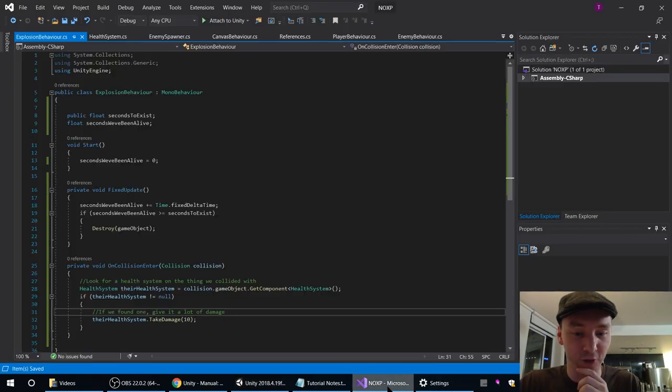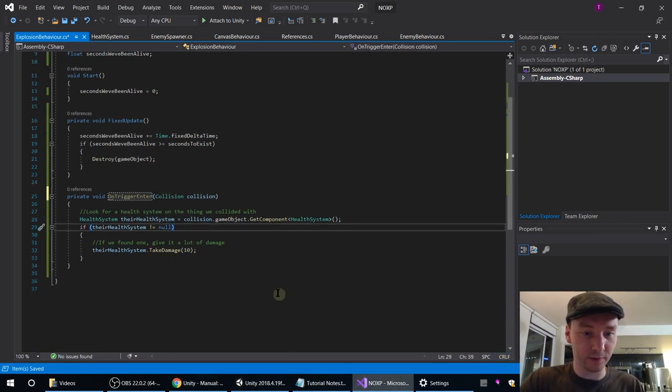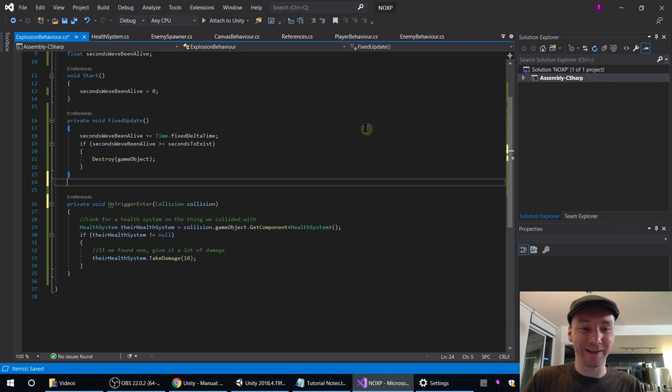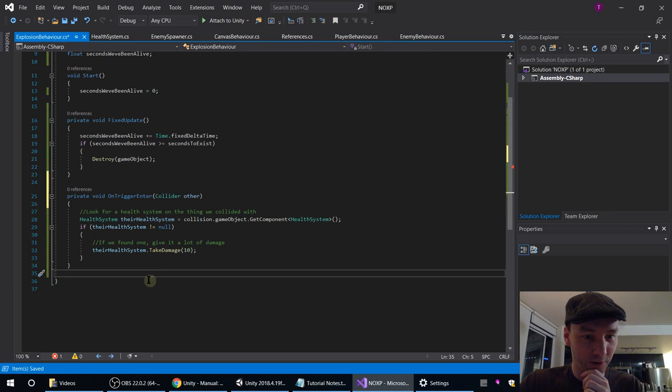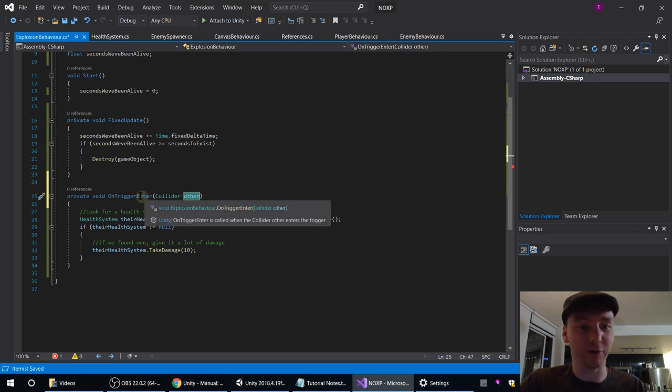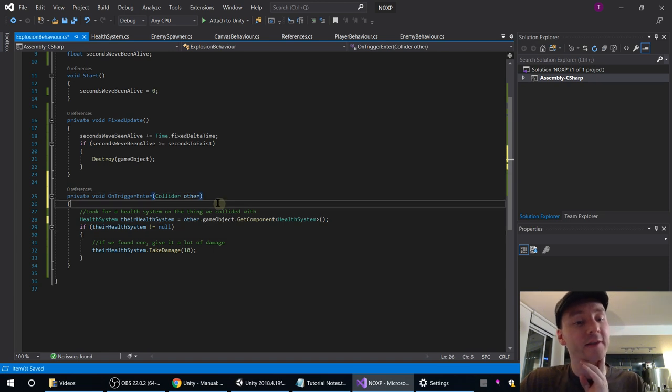It's not working, and I know why — because we made it a trigger. If it's a trigger that you're checking, that's a different kind of thing. The function is OnTriggerEnter, not OnCollisionEnter. There's something slightly different with this function — it doesn't give us a Collision object. It gives us a Collider, which is different. A Collider is just... we have a sphere collider on us; an enemy has a capsule collider. Those are all colliders.